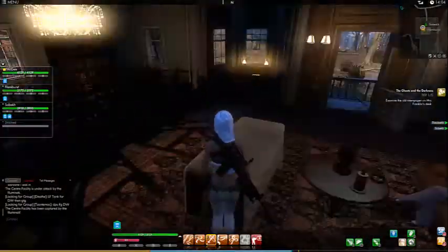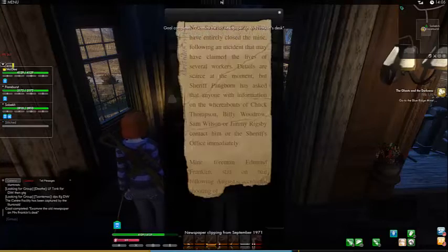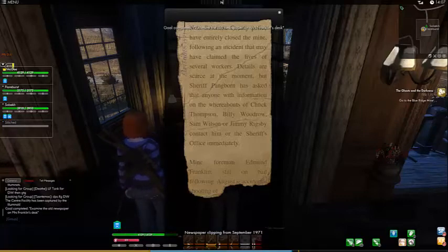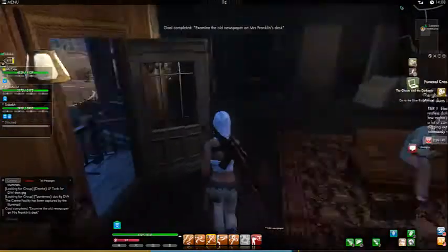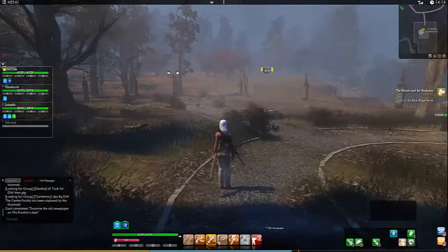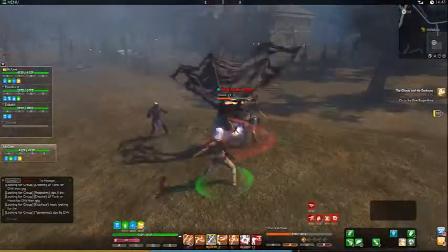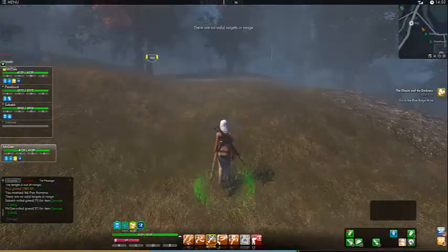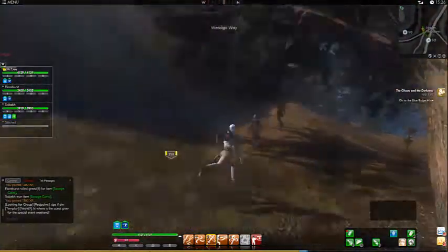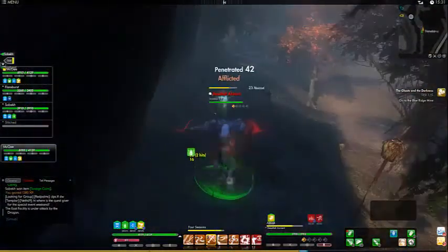Once you pick up the quest, you need to pick up the notes on the table next to her and head to the mines. If you've done your storyline for this, it's actually the same set of mines with the hate machines and the darkness and the wandering around in the darkness. I am in a group right now with my friends and fiancee, however this is a solo quest, so there's no point in actually being in a group. Also, I think I take the longest possible route to the mines — don't use my path as an observation of where to go, just follow your map. It'll probably get you there faster.